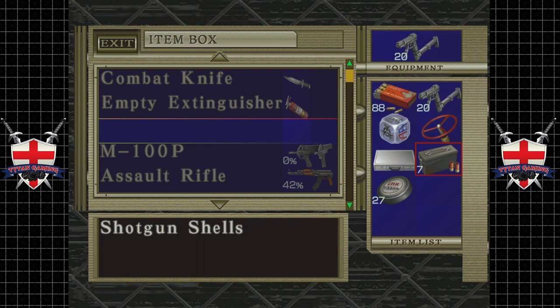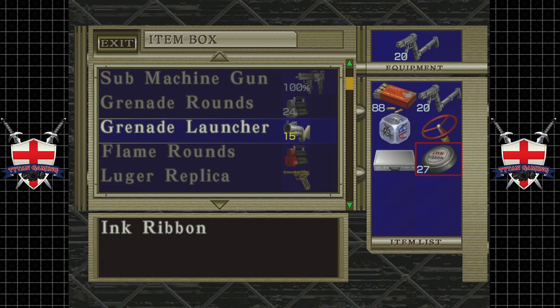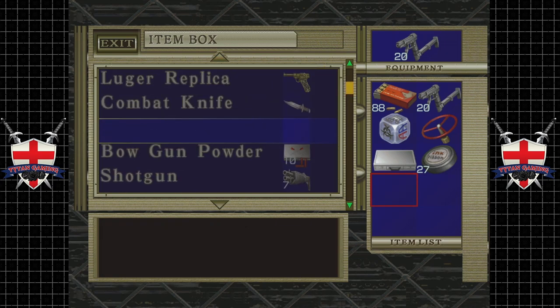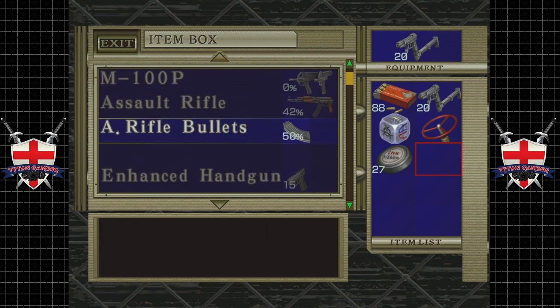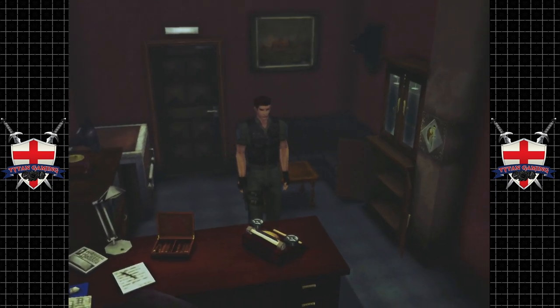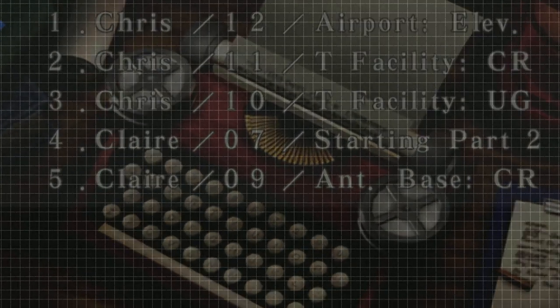Anyway guys, we're out of time, so let's jiggle our inventory around and get ourselves ready for the next video — even though I'm not going to be playing this for probably a week. We've only got 58 shotgun shells, yeah that's fine. We're probably going to need that. I'll probably forget anyway in a week's time where we even are, so thank you very much for watching and as always, until next time, bye.